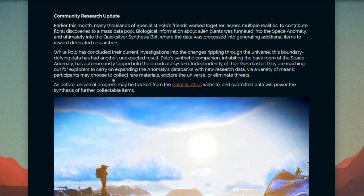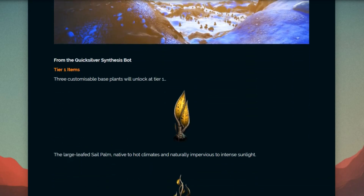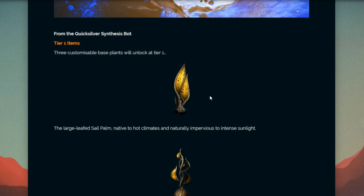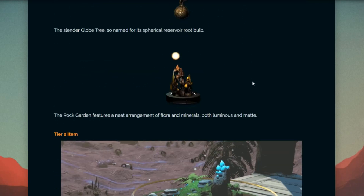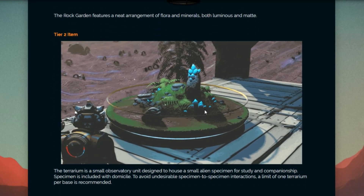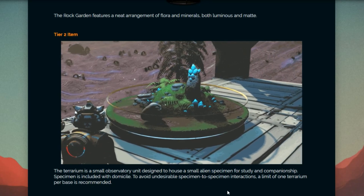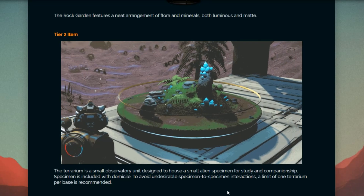As before, universal progress may be tracked from the Galactic Atlas website, and submitted data will power the synthesis of further collectible items. From the quicksilver synthesis spot, Tier 1 items — three customizable base plants — will unlock after Tier 1. Ooh, nice. Tier 2 item: the terrarium is a small observatory unit designed to house a small alien specimen for study and companionship.